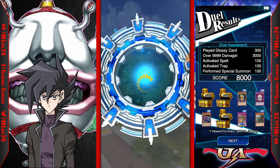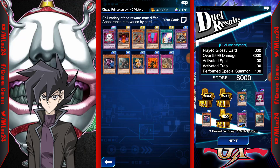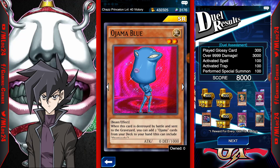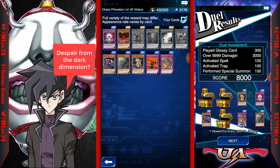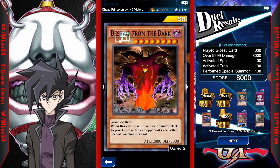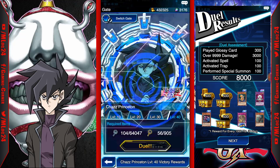Let me show you what I've gotten so far from farming Chaz. I've been super lucky — the card I really want I still can't get, but I did get two copies of Pajama King, which is really good. I'll try to build a deck with it, most likely tomorrow. I also got two Despair from the Dark Dimension out of about 1500 keys spent. I really feel bad that I tried the Blue-Eyes deck at the very end — if I'd used it earlier with all those extra keys, I might have gotten more copies.